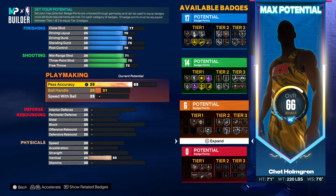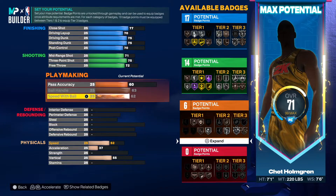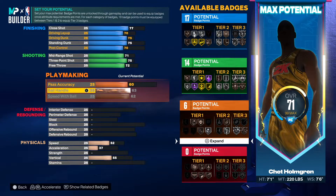Pass accuracy is a 60, ball handling gets a 65 but we're only gonna get a 63 — it is what it is. Then just max out that speed, all at 62. So this is the base build right here.